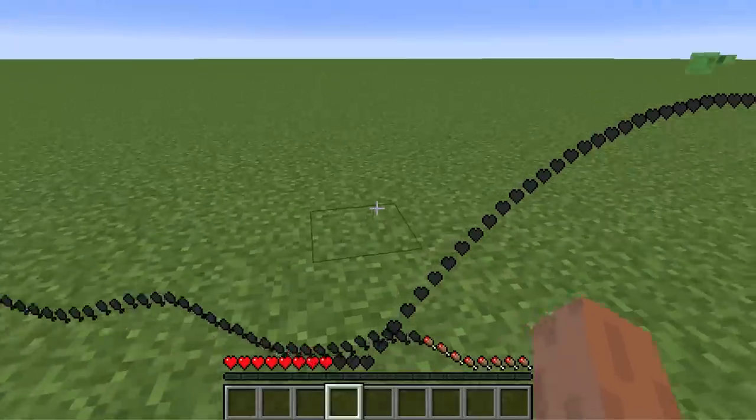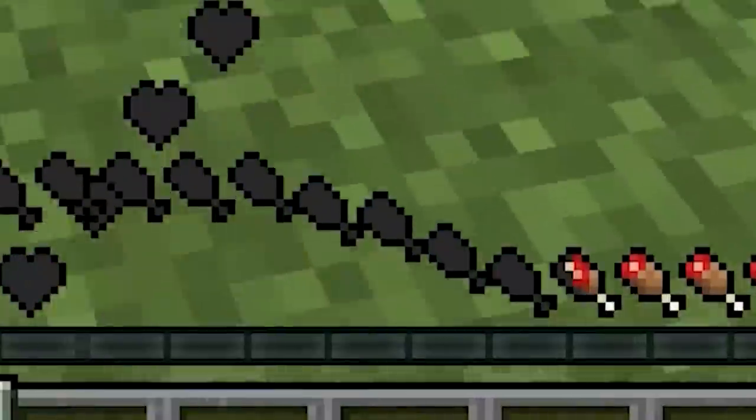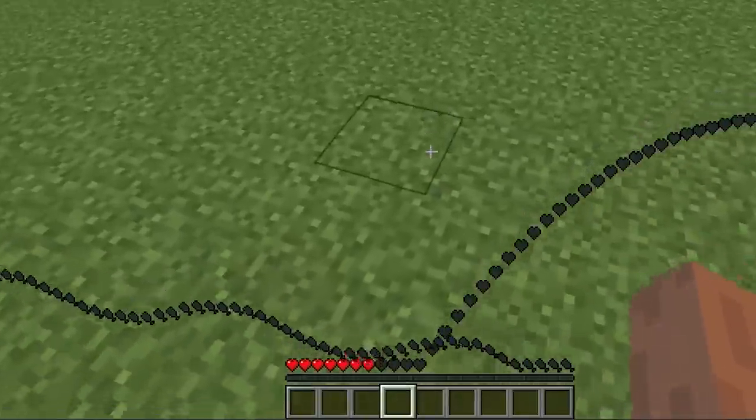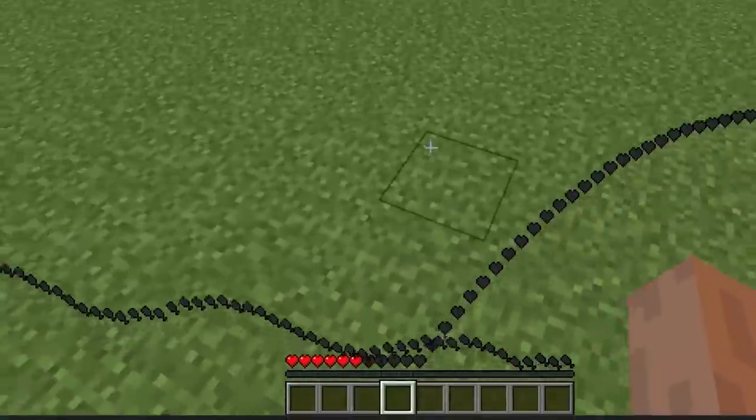So let's do difficulty 100 — oh my gosh, it's so fast. So currently my food level is 1, 0, and negative 1, 2. Nothing's really happening, honestly. It's exactly the same as hunger point 0.